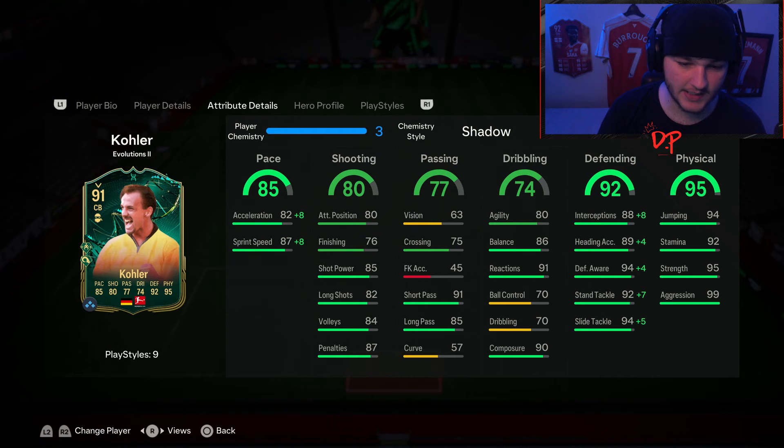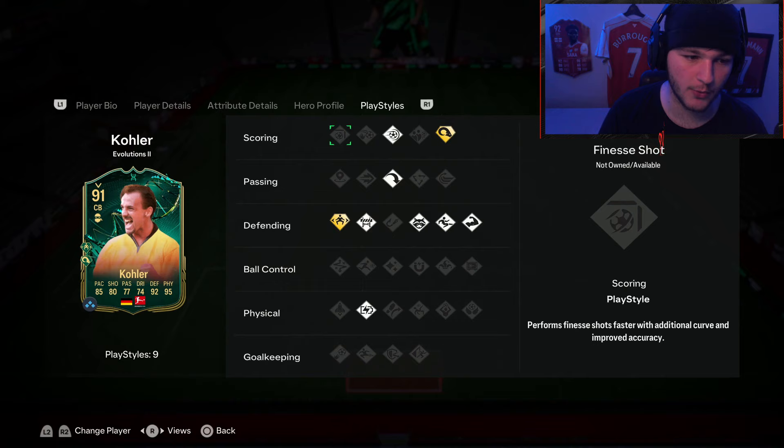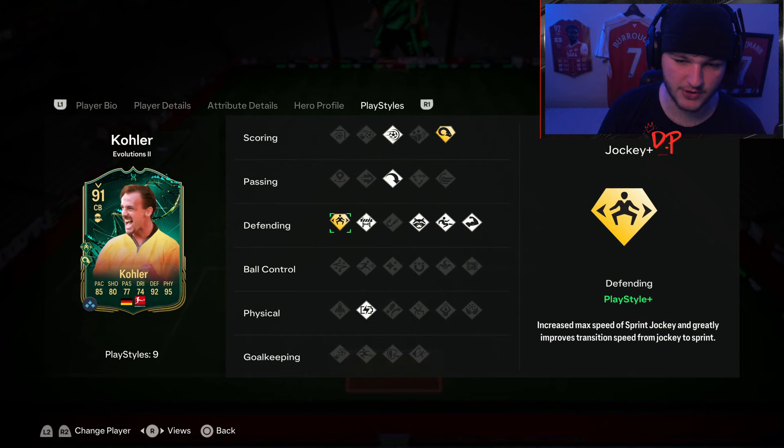He's six foot one so he's kind of tall, but the good agility and balance means he'll feel nice and turn quicker. You can't really complain - 91 reactions and 90 composure are two important stats for a center back. Defensively it's really as good as it can get, especially with a Shadow boost. Physical stats: 94 jumping, 95 strength, 99 aggression. I love the aggression stat on defensive players - it means they go in aggressively, less chance of a loose ball, higher chance of coming out with the ball.